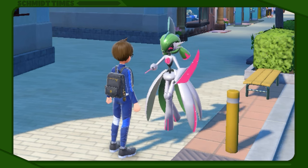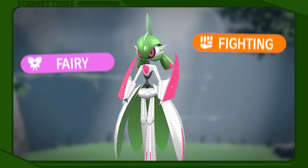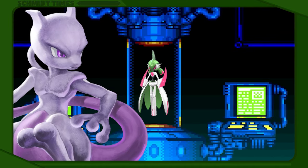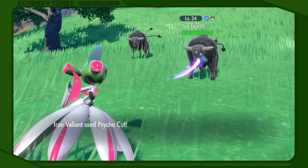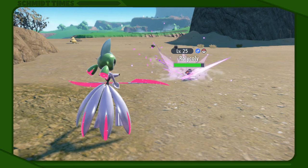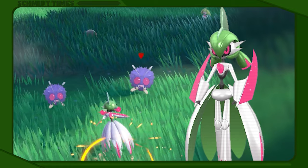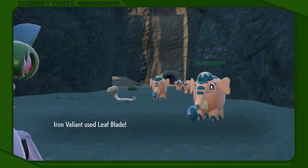Iron Valiant is another strong contender from a time yet to come, blending Gardevoir and Gallade into the ultimate Fairy-Fighting machine. Allegedly, the creature was intended to be created as the most powerful psychic Pokémon, but it took on the opposite types of their foundational forms. Their elegance and chivalry was also lost in the development of this paradoxical product, as Iron Valiant is described as cold and cruel with a willingness to cut down anyone without hesitation. The magenta blades on their gauntlets can be detached to create a dual-bladed staff, which makes them all the more threatening.